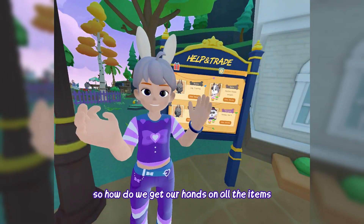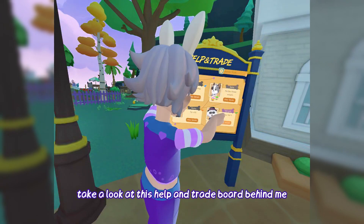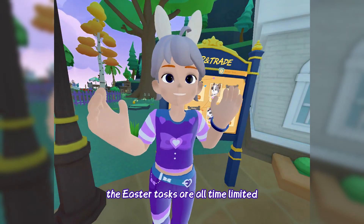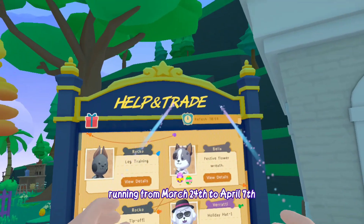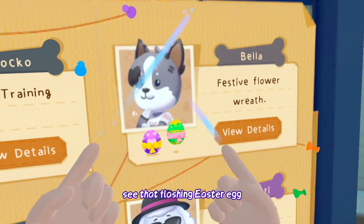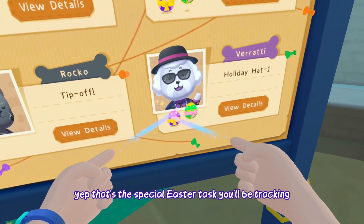How do we get our hands on all the items I just showed you? Take a look at this help and trade board behind me. It's important to note, the Easter tasks are all time-limited, running from March 24th to April 7th. See that flashing Easter egg? That's the special Easter task you'll be tracking.